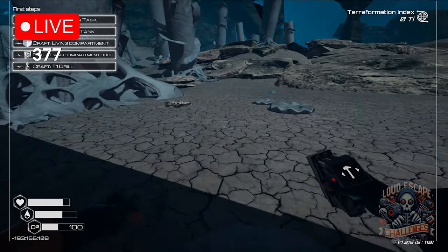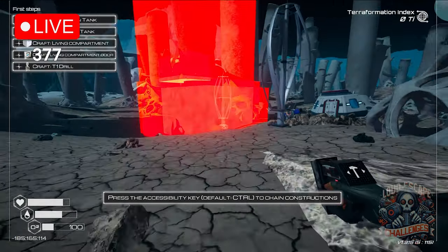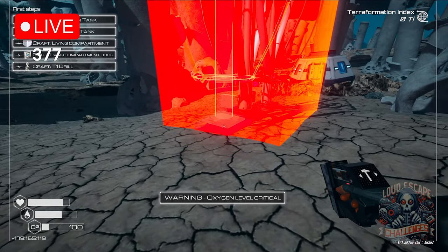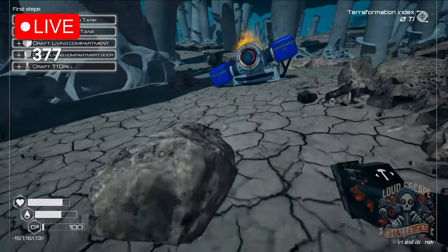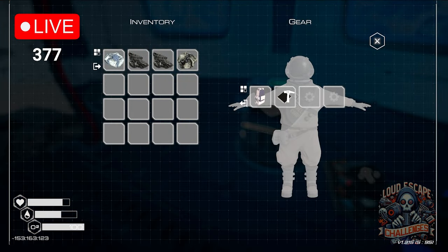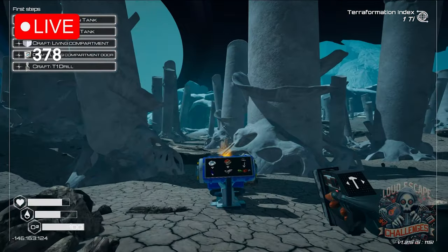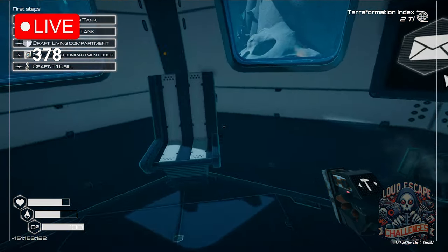We don't want the silicon thing, we need iron. We have to go back to our base — oxygen is low. Let's go back, running. Now we've arrived. We need oxygen tank level one.